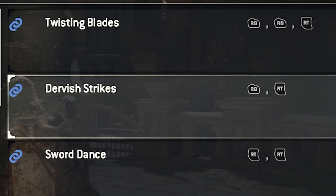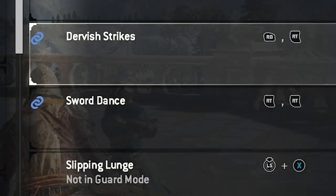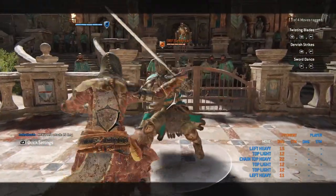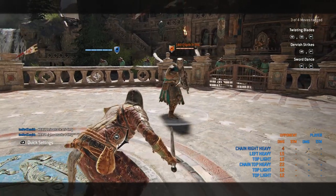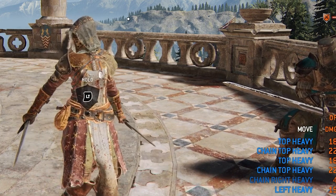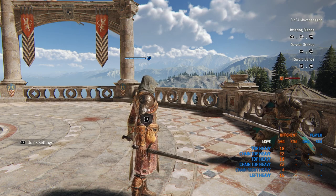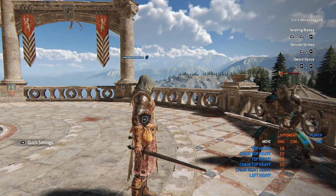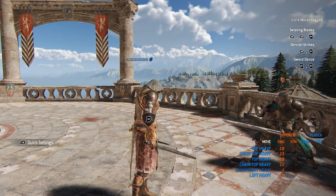The next move is the Dervish Strike — it's just a simple light attack into a heavy attack, basically the ending of the Twisting Blades. Next we have the Sword Dance, which is just two heavies back to back. You're not going to use those consecutively very often — you'll most likely get dodged or parried. Think of the character's moveset as tools rather than just simple moves. Some people think they can read certain characters well, so that's when you can feint people into doing things you want, like setting up a parry or a deflect.